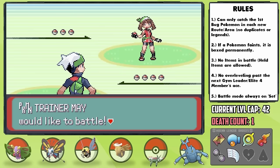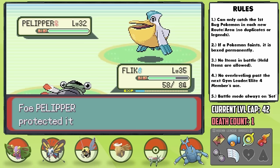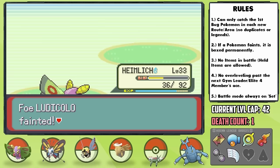Arriving in Lilycove, it's time for our final May battle. May's team is even scarier now, but now that we have Flick, we can smash Tropius into Rock Tombs. Her Pelipper doesn't have any water moves so it goes down to attacks as well, then her Combusken gets hit by Rock Tomb but uses Bulk Up, so I'm forced to switch. I go into Heimlich who tanks Peck and can respond with super effective Psychic for the KO. Her final Pokemon is Ludicolo, and now with super effective STAB Sludge Bomb we can take it out in 2 attacks, only being brought to a third by a crit.